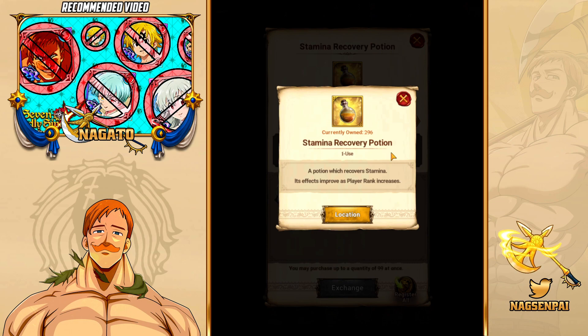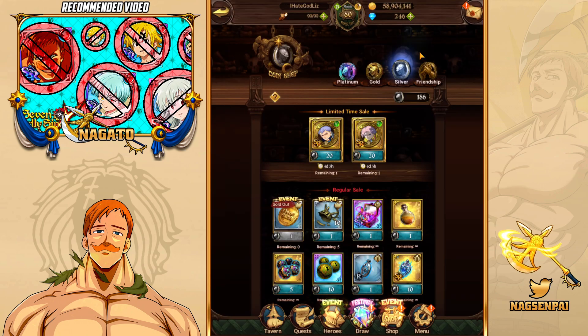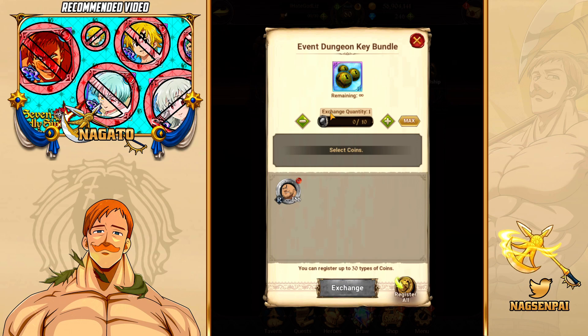Stamina Recovery Potions are the best thing to buy in the Silver Coin Shop — there's no comparison. The second best purchase, I would say, is the Event Dungeon Key Bundle. Stamina Potions just refill your whole Stamina, and that's incredibly valuable.